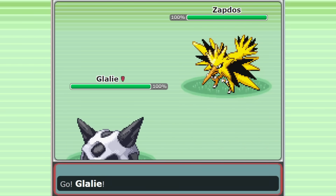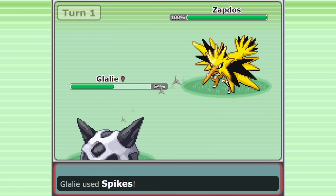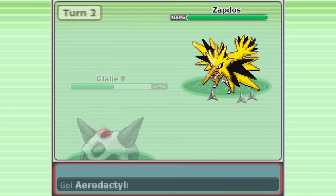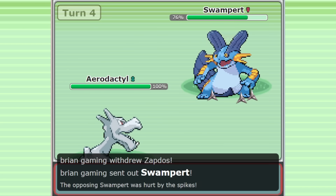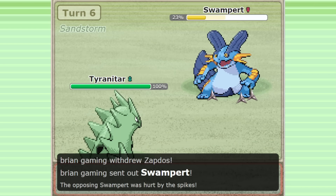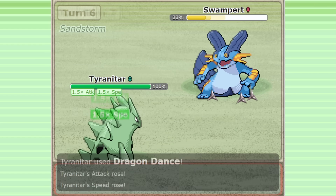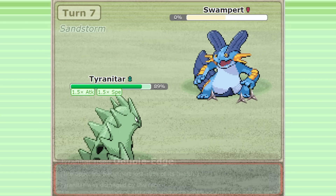Hyper offensive spikes teams in Gen 3 often sacrifice a solid defensive core for proactive threats that keep momentum up and try to end games quickly. These teams aim to stack spikes on the field as early as they can and constantly be applying pressure. These teams can very easily fall apart if the enemy manages to weather the storm and stabilize against their offense, and sometimes that can happen as early as turn 1.